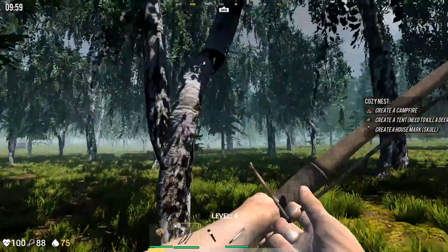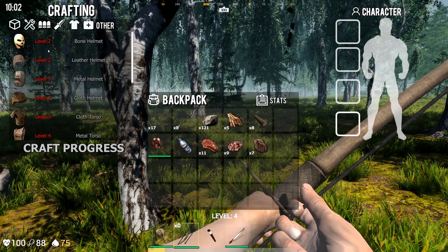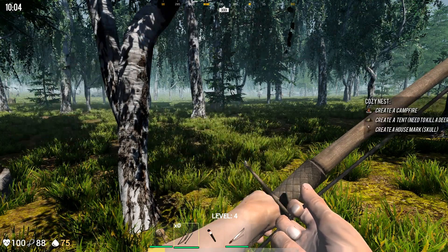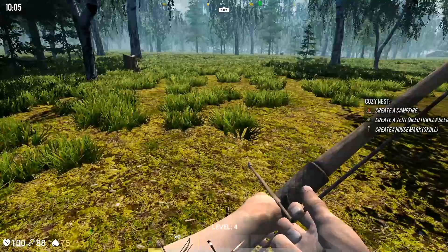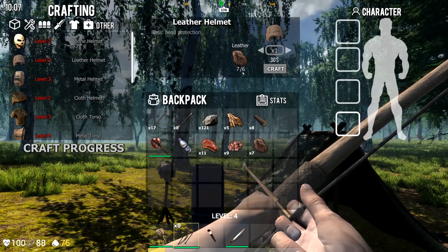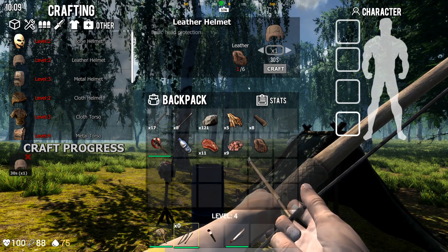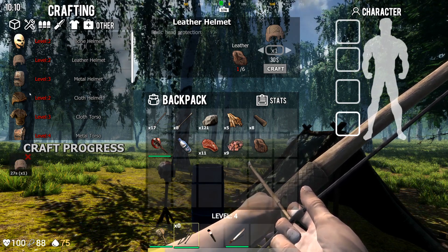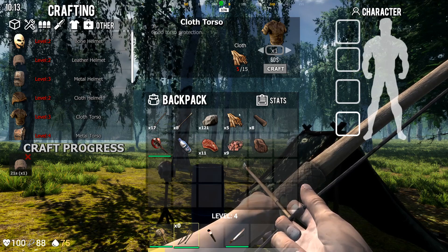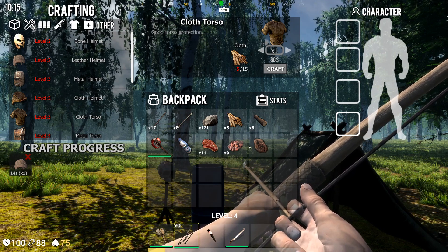I want to make some more clothes. Here I thought I made a hat — I thought I made the leather helmet, I guess not because I don't have it on me. So we'll craft. We got the cloth, which we're gonna have to make a lot of. I have to kill a bunch of things to get more cloth, which is no problem — I've got deer and everything else around me.